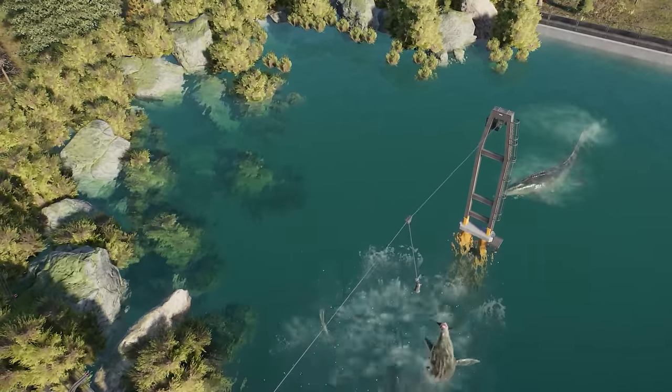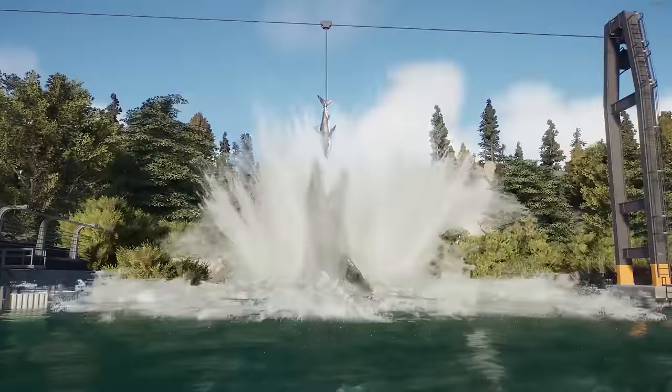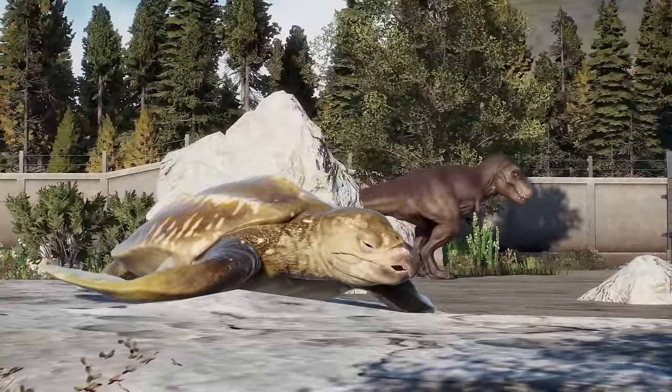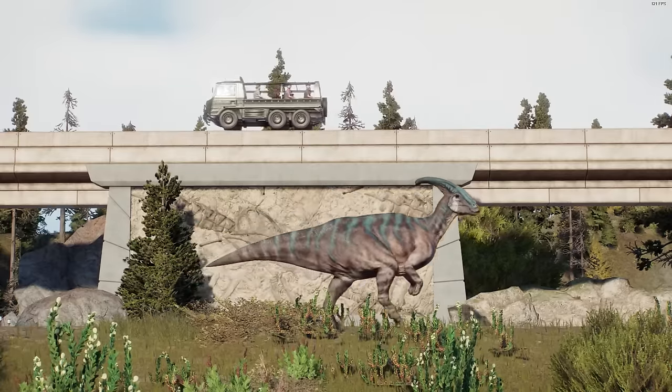This is made without mods. And so is this. And this. And even this. Building a park in Jurassic World Evolution 2 is even better when you know how to exploit some of the game's strangest, best hidden glitches. If you're looking to build even better parks, this is the video for you.